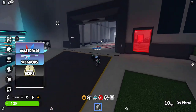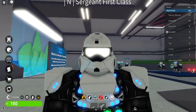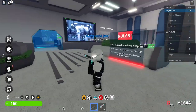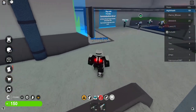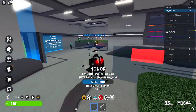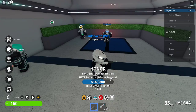Sometimes you progress further than cadet — this is known as Trooper. Instead of just a pistol, troopers get an M16A4, an actual automatic rifle. To get it, check your honor — I have 574 right now. To become a trooper you need 20 honor.